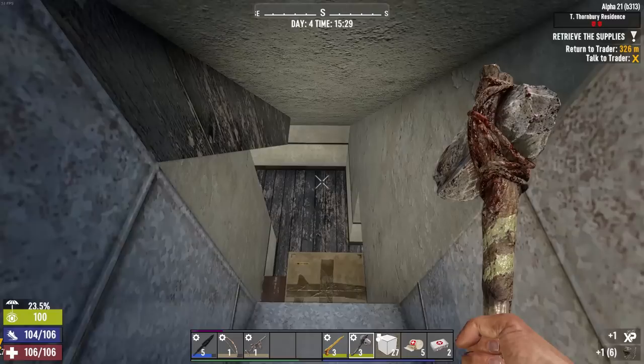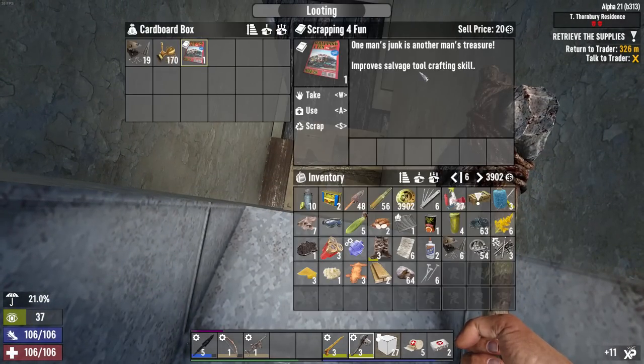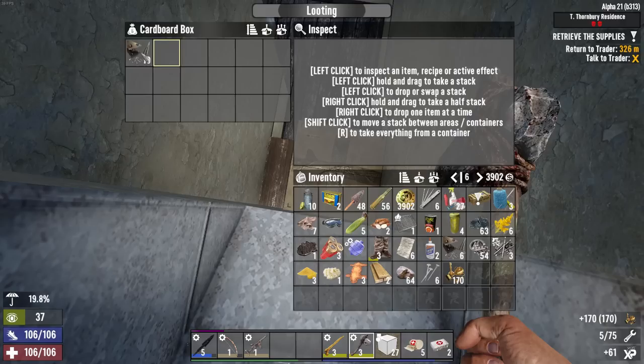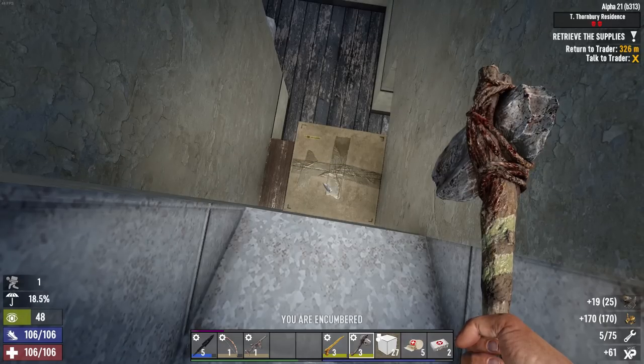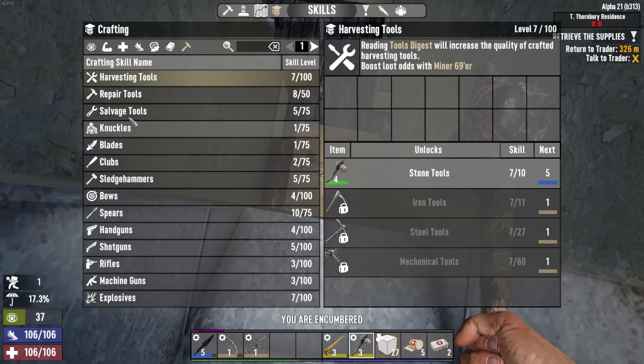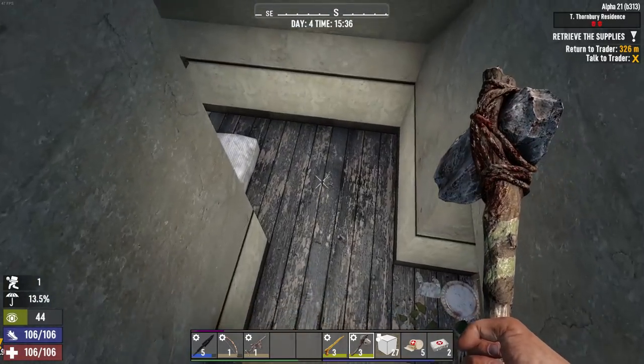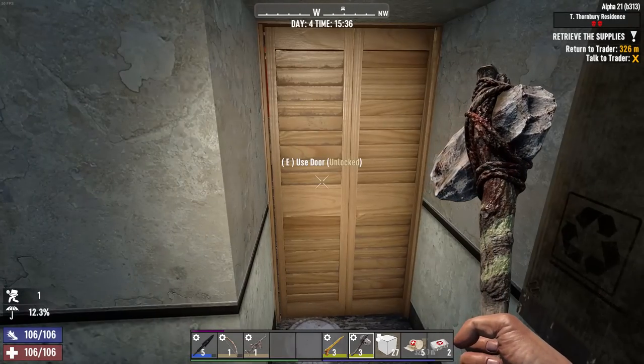There we go — slide down to the bottom. I knew it was a one-hit thing to get in. What do we have? Salvage Tool Crafting — so that'd be like a wrench. What is my salvage tool level? I'm curious. Level five — I can make a level five wrench. I don't have a workbench to make it, but at least I technically can.